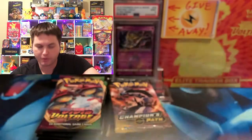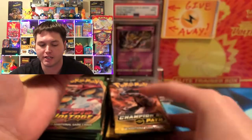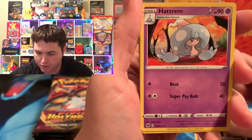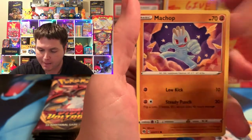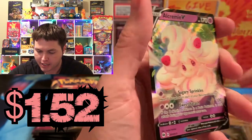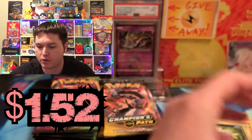We got some random packs from random box sets to make it fair. There are 12 of each, so let's get it going. Let's see what we can get. A Malamar, Hatrem for this final tiebreaker. We got a Victini, a Full Heel, Hatina, Matchup, Pokeball, Kakuna, Inkay.